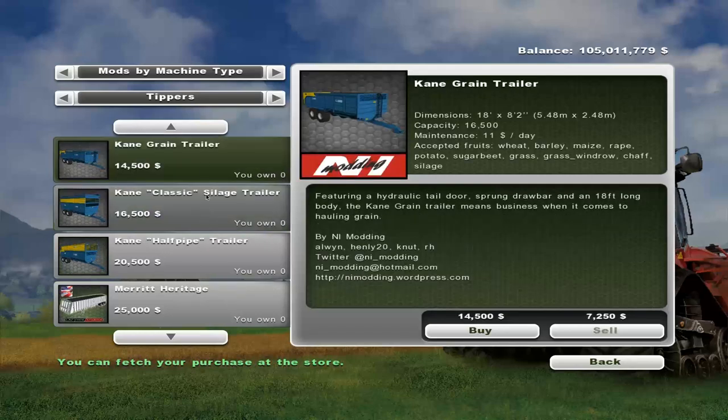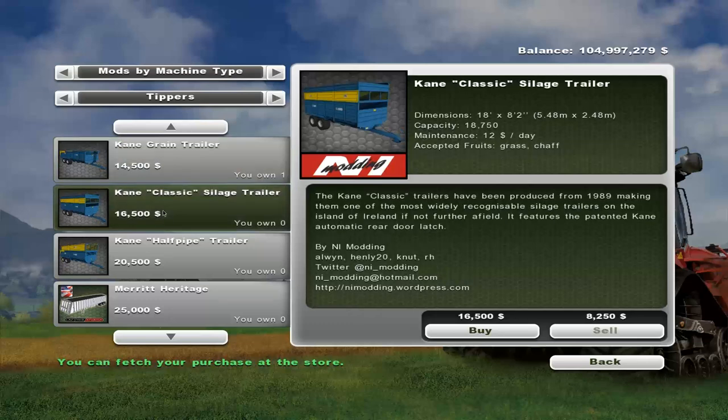The cane grain trailer pack. There's the grain trailer here. It is 18 foot by 18, 16,500 liters. It takes chaff, silage, all kinds of stuff. The one thing I noticed right off the bat it doesn't take is forage — just be aware of that. There is a classic silage trailer at 18,750 — it takes grass and chaff only. So it's a larger trailer.